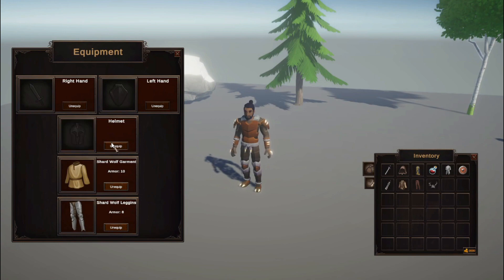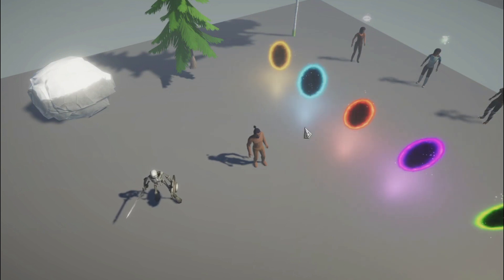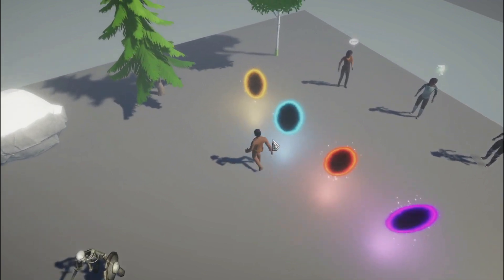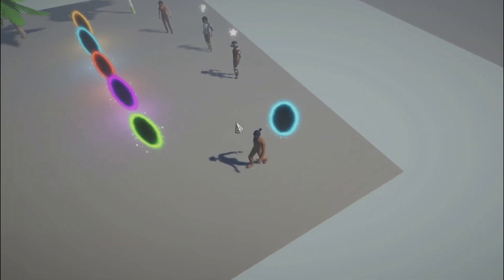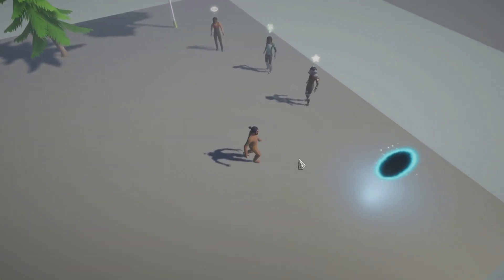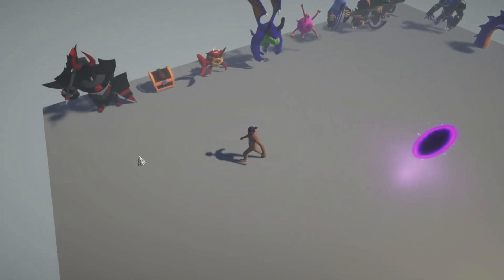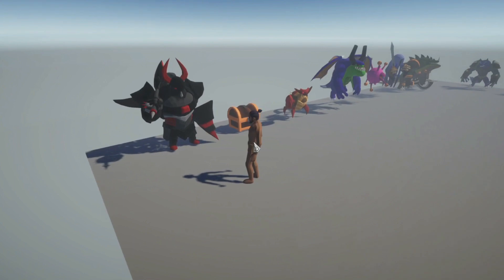That concludes day two. Day three started with making portals, so I have the capability of adding teleporters around the map to go into dungeons and boss rooms. Next, I wanted to add dungeon capabilities, but I didn't have enough enemies, so I worked on adding multiple varieties of enemies.